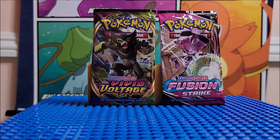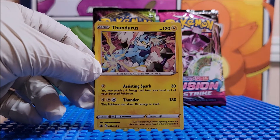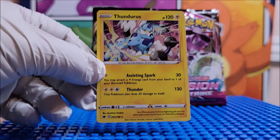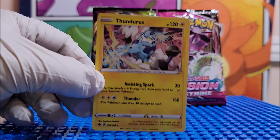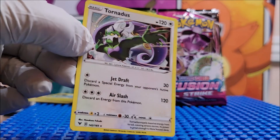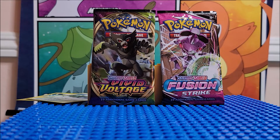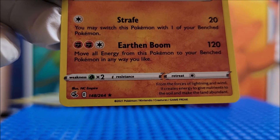They do give you three holographics. This is Thunderous — it is not a promo card. The actual play card is number 52 out of 198, and it is a rare. I bought this set because I like Thunderous, Landorus, and Tornadus, and they're all holographics. Card 142 is a rare, and Landorus is card 148.